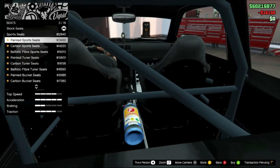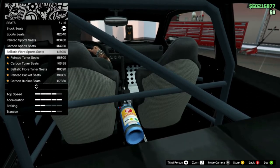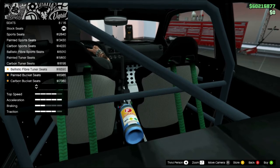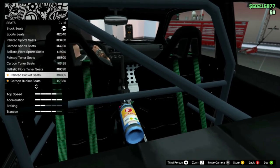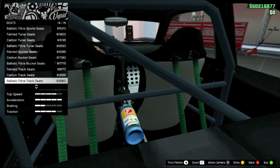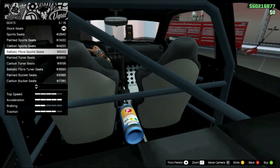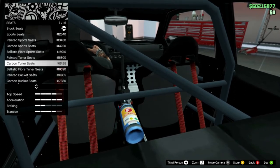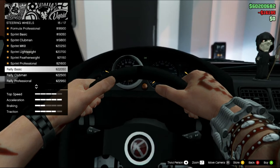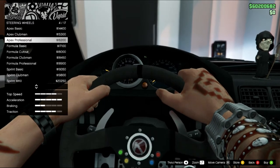Kursinya: ada Sport Painted, Carbon, Balistik Painted, Tanner, Carbon Tanner, Balistik Fiber, Painted Bucket, Carbon Bucket, Balistik Fiber Painted, Track, Carbon Track, Balistik Fiber Track, Carbon Carbon — kita kasih Carbon Tanner Seat aja. Steering wheel — andalan gue APEC Professional.